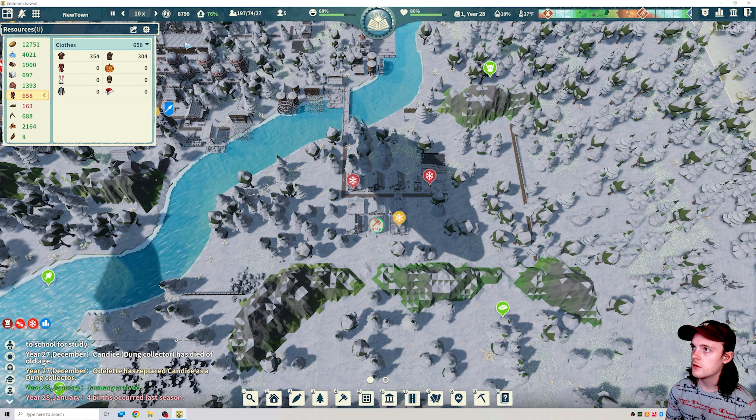People are still dying from old age. Oh, you were making costumes — let's put you back on rough clothes. We'll unlock the police station and then the theater. We're not gonna worry about the police station, but the theater will increase happiness.